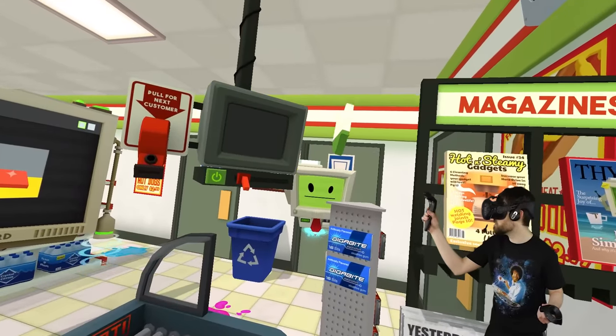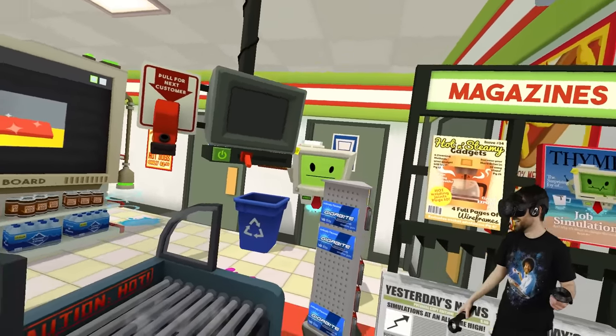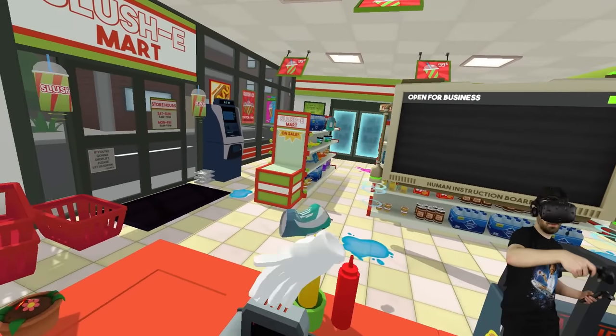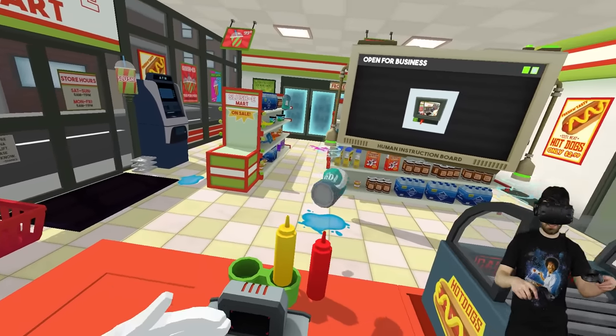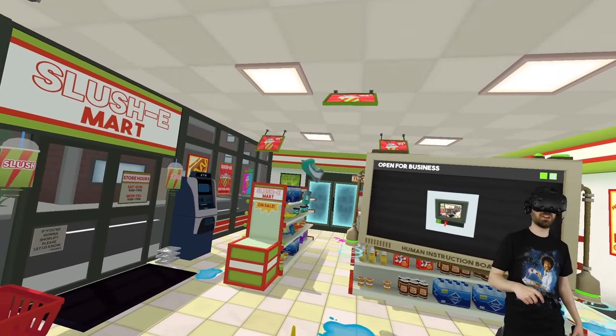Can I throw stuff at you really slowly? It's amazing. There you go. You also want to turn on the security camera so you can keep an eye on the store. You can hear kind of a donk when you hit stuff because it's supposed to be bouncy.